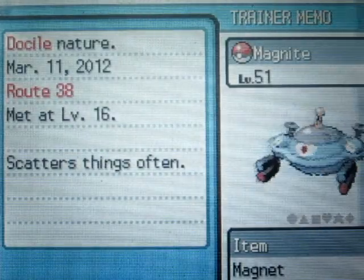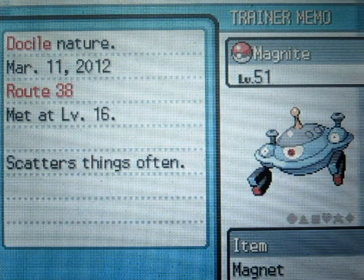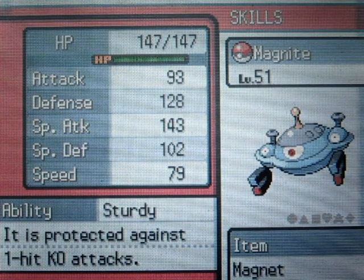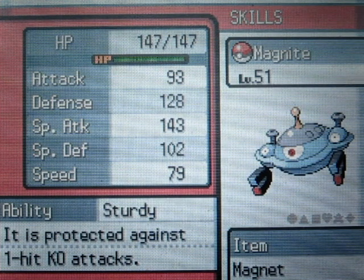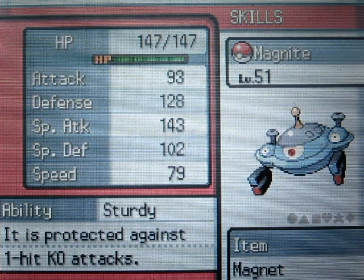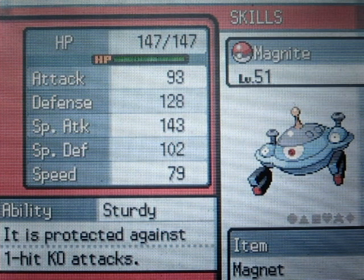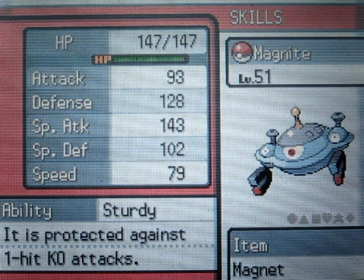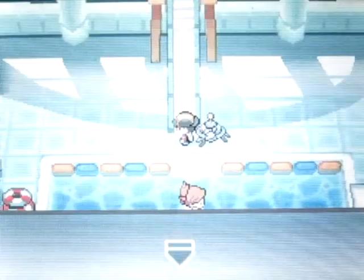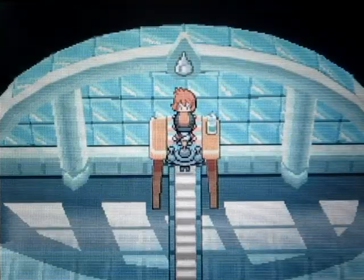Before we fight Misty, just really quick — you'll probably notice in this video that I evolved my Magneton finally. I did that on Christmas day. I used my cousin's DS, brought my Pokemon Diamond game with me, and traded it to Pokemon Diamond and evolved Magneton from there. Now it's finally a Magnezone, and its special attack is actually really good.